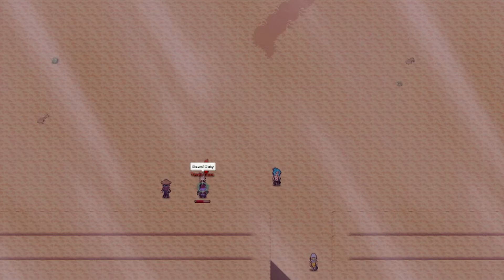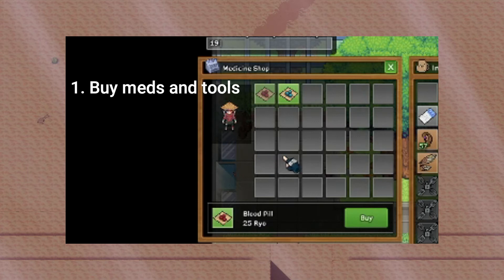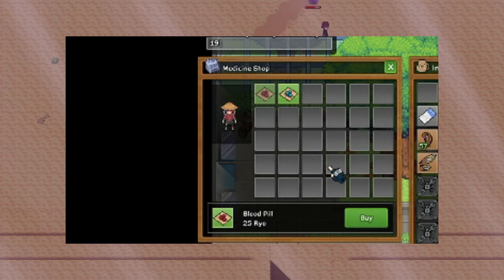So the first thing you want to do for the Kraken boss is you want to buy your items. You're probably going to need 40 plus blood pills and ranged tools. If you're a San, go ahead and grab your fan.